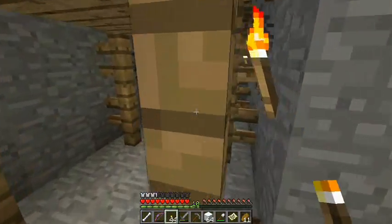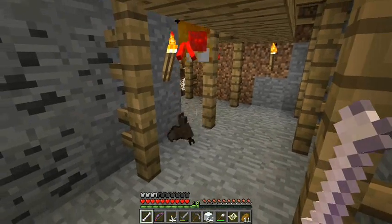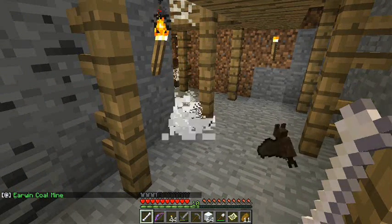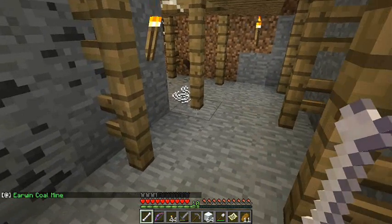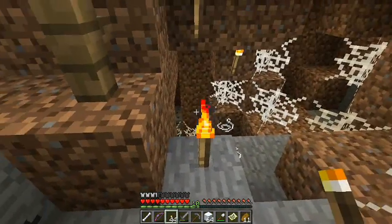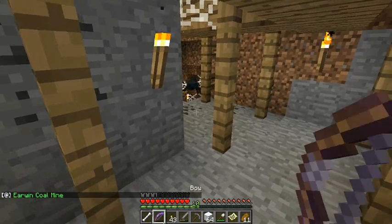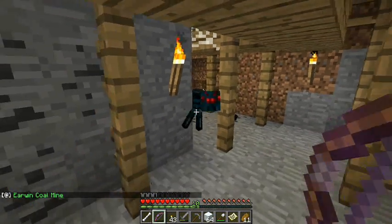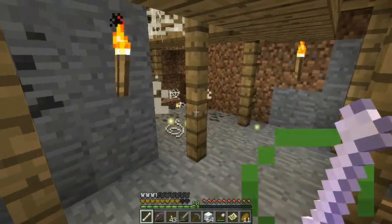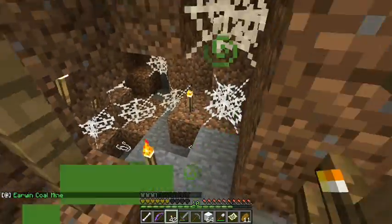Yeah, there's another one. It is a blue meanie. Hello, blue meanie. You just stay there. There's a good fella. If you were a little smarter, you may well have followed me round, but you didn't. I must be in range here. There's a couple there, I think. I suppose I could shoot them - maybe that would be a wiser solution. Certainly kill them off quick, wouldn't it? Another torch - that's got to help.